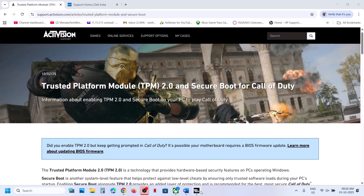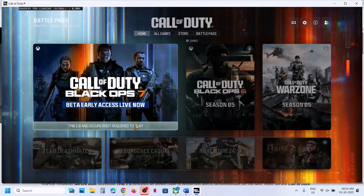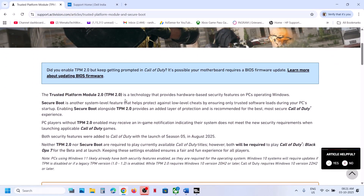Welcome to my channel. Today I'm going to show you how to fix the error 'Action Required: TPM 2.0 and Secure Boot disabled.' If you are receiving this error, you can see it says TPM 2.0 and Secure Boot are required to play the game. On the Call of Duty website you can see TPM 2.0 and Secure Boot will be required to play Call of Duty Black Ops 7.